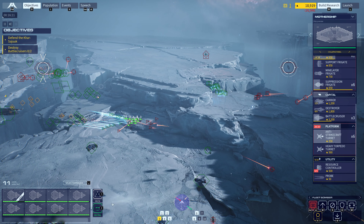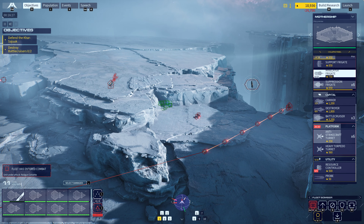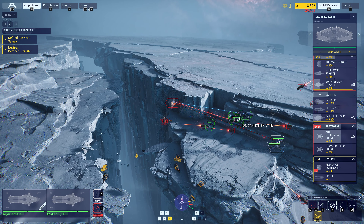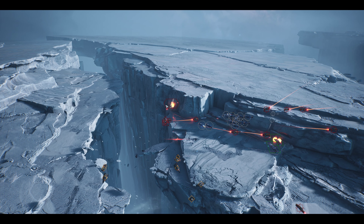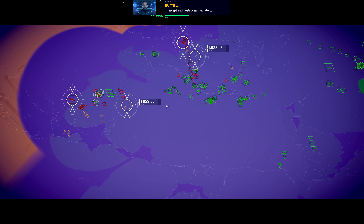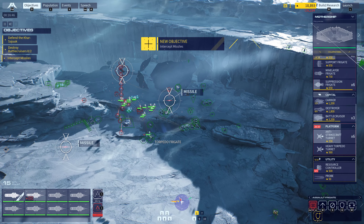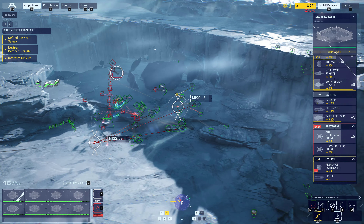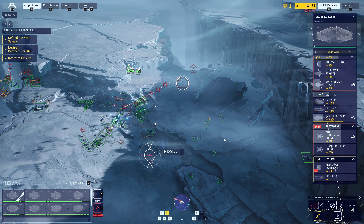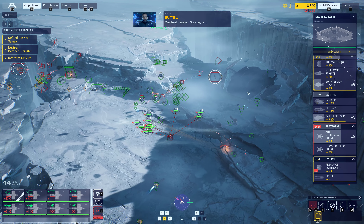Target destroyed. Good luck. Ship destroyed. Destroyer is taking fire. Priority alert — long range missile launch detected. Intercept and destroy immediately. Confirmed. Enemy frigate attack. Group eight suffering heavy losses. A missile has struck our defenses. Target in range. That got him — missile eliminated. Stay vigilant. Coming around. Scratch one — hostile ship down.